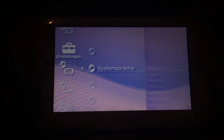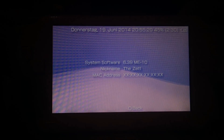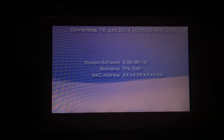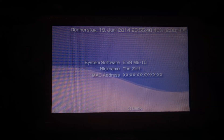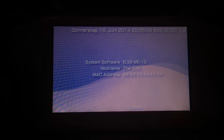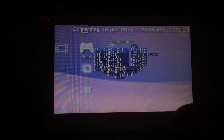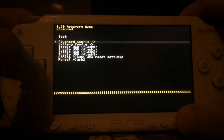This one is called 6.39 ME10. The 6.39 ME10 and the 6.60 ME2 are basically the same — the only difference is the base firmware changed from 6.39 to 6.60. The revision on the 6.39 is a bit higher because there were previous revisions available since 6.39 is an older firmware. Same features here: Inferno driver, the recovery menu, and the new Inferno settings available under Advanced and Advanced Config.